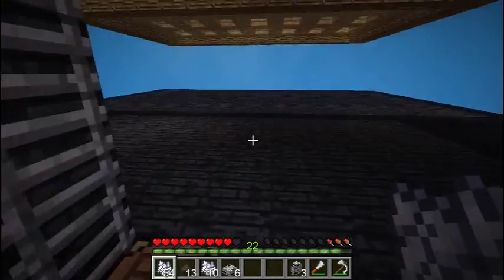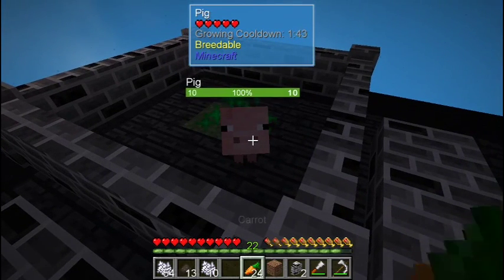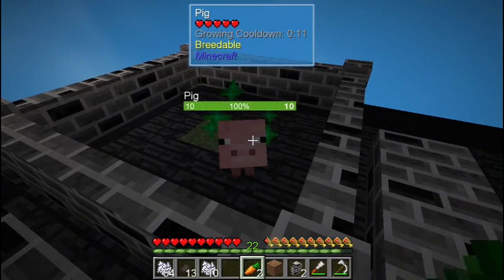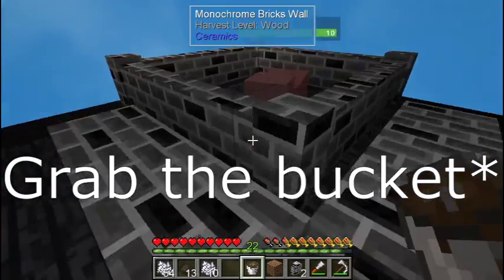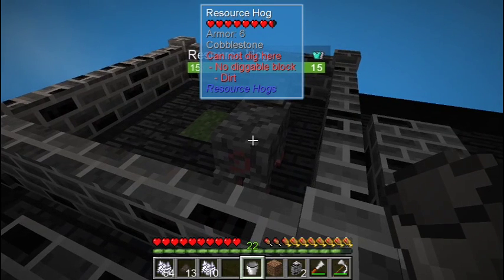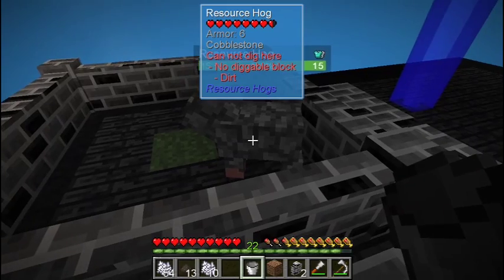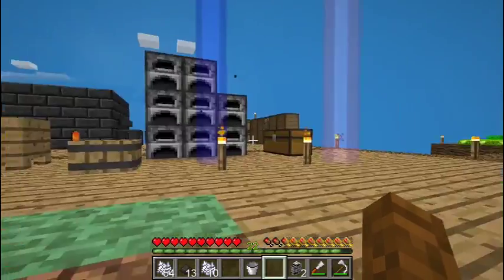Now let's go get some carrots to grow them up really fast. You're about to grow up — cannot dig here, no diggable block. Resource hog! What does the resource hog do? I don't know. Okay, we got that. What else? We need a slab something.